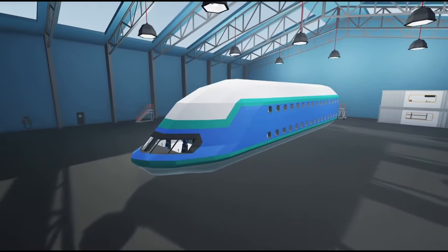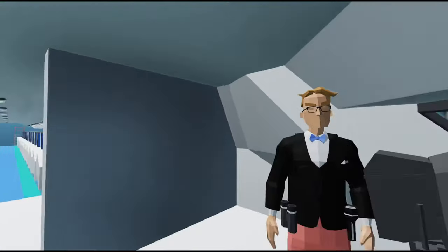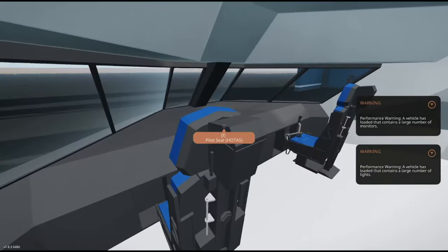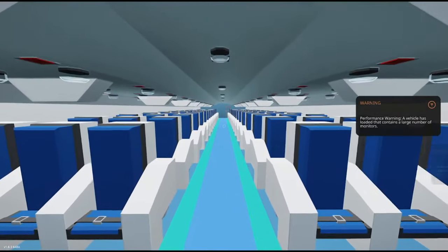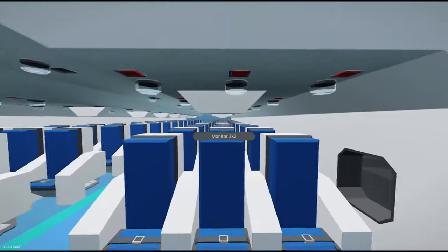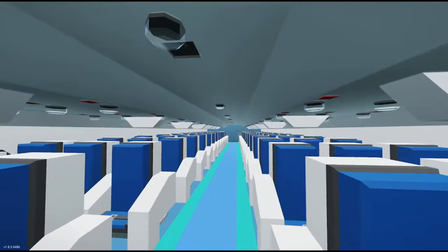The most incomplete of all these is this double-decker plane here. It's similar to the Beluga, similar to the Airbus A380. It's got no mechanics, no wings, no engines, but I have laid out the entire fuselage with all the seats, the lights, and the fasten seatbelt sign.